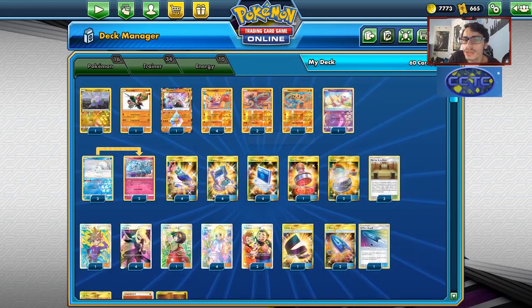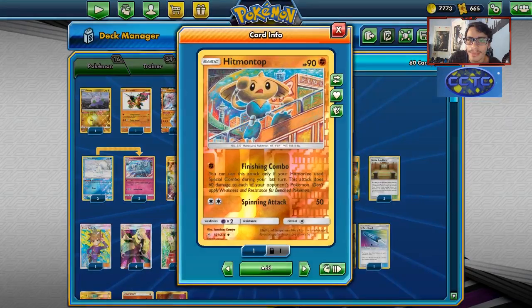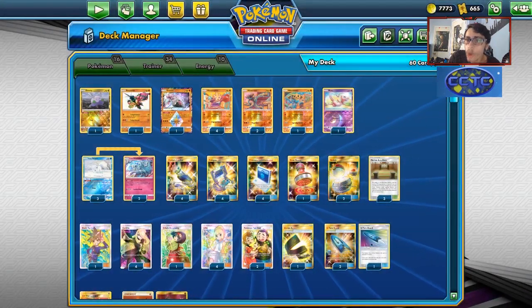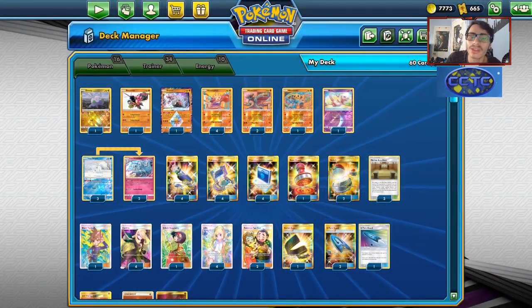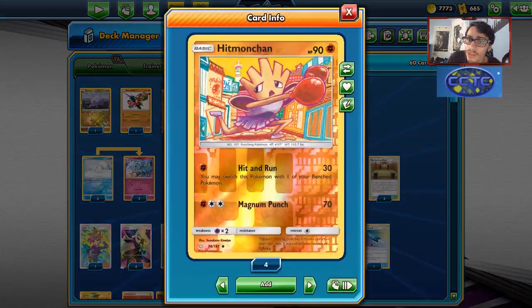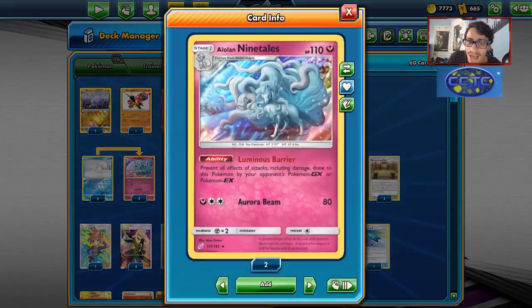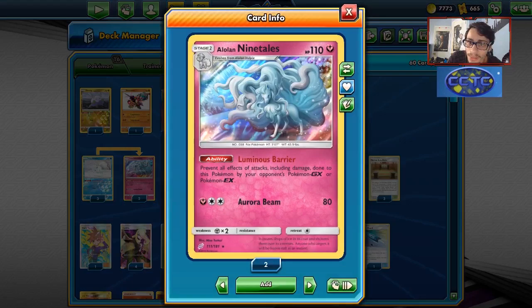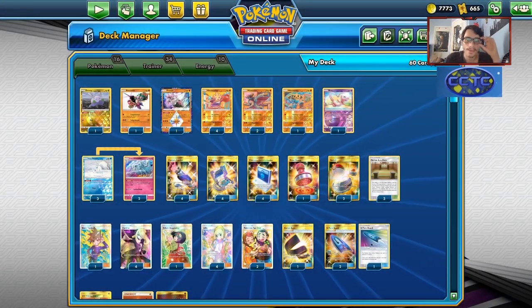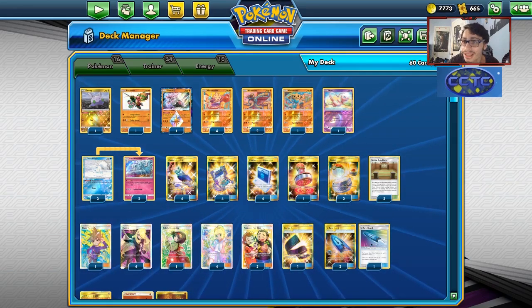This deck is a bit of an issue for me. One of the main problems with Hitmonchan in the new format is you still have the Hitmonlee and Hitmontop finishing combo OP stuff, but the problem with the deck is that its damage output is really lackluster. Because of the Behemoth Ninetales deck making waves for the hit-and-run meta, we could see this Hitmonchan Ninetales deck be kind of fun.